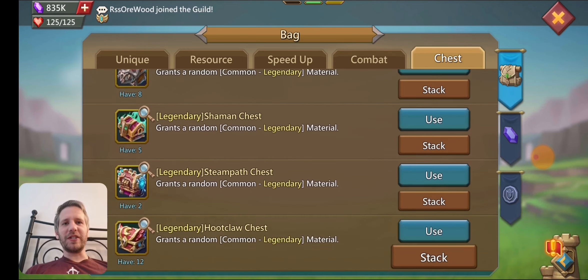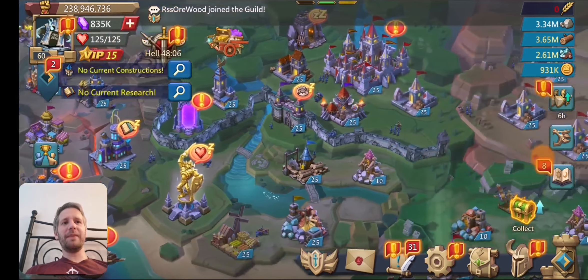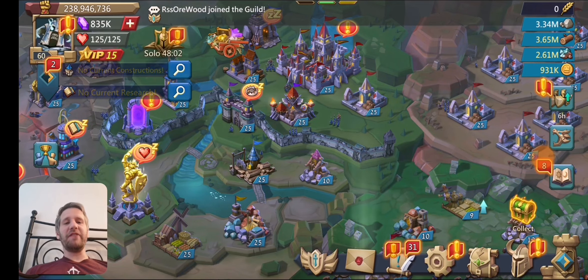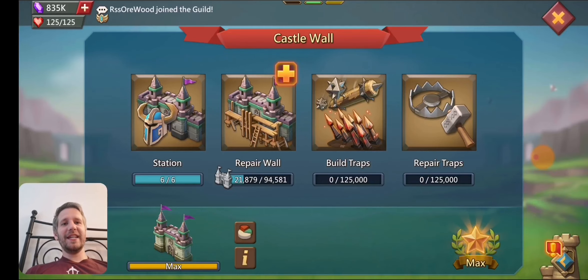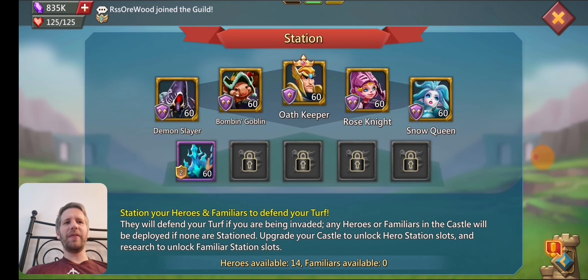I have some extra chests — maybe I'll open those later and see if I get anything. Yeah, that's pretty much the account. It's just a basic trap. I have literally one familiar and that's it. You can see it — the drown — I only have one familiar slot, so there's no real point in me having more than that.